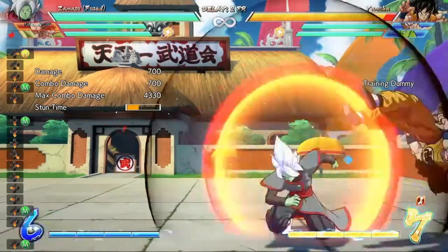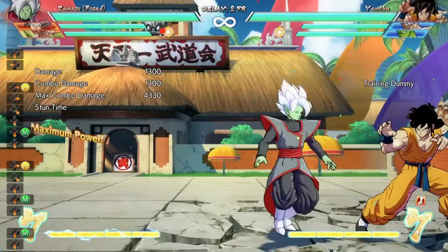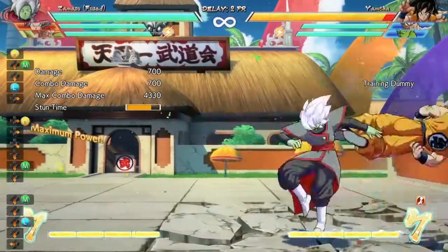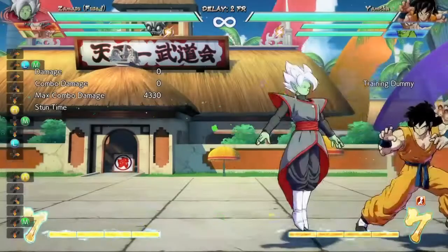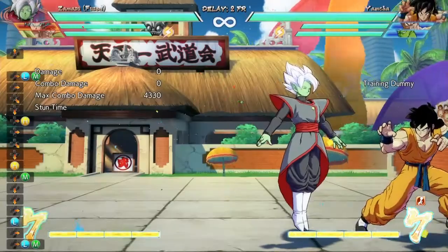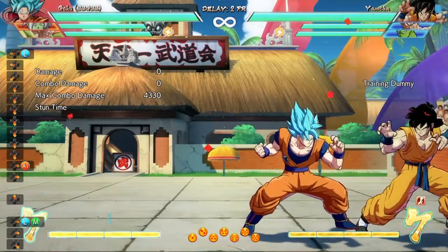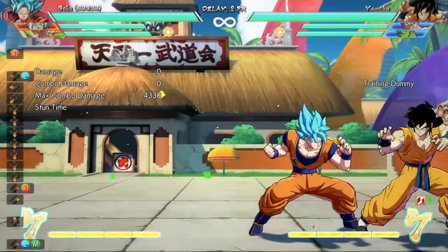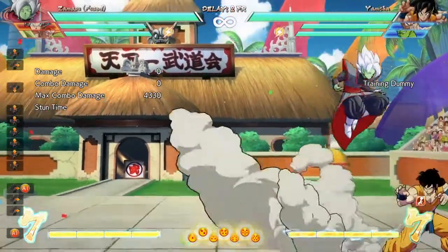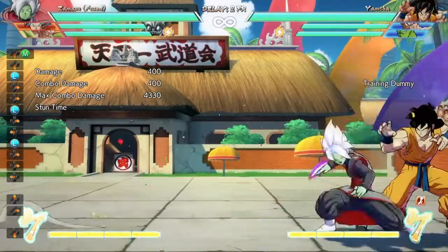After that you do level one and DHC it to Blue Goku. Don't just tap it — after you do the Zamasu level one to get that type of DHC, the one where the announcer says 'change,' then you go into it.